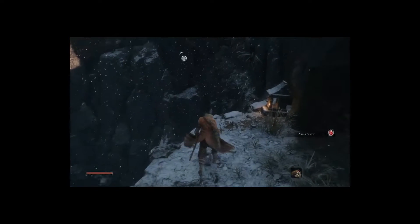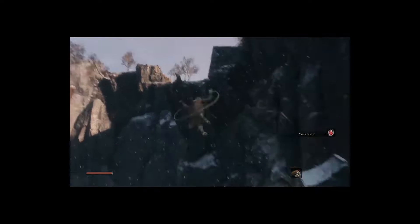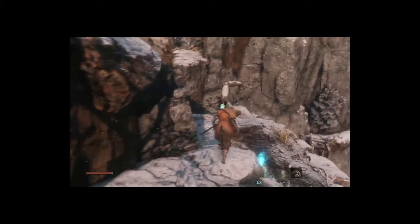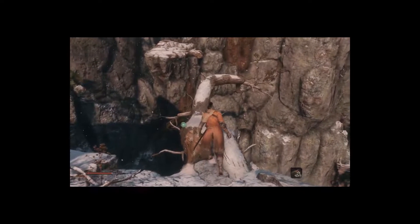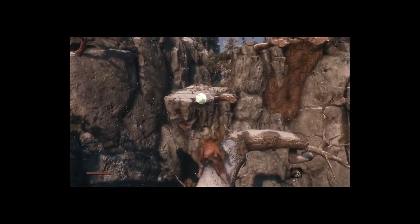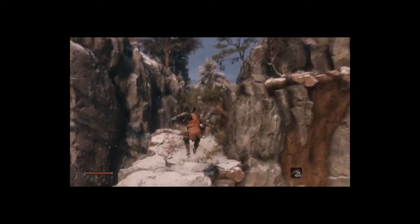First, a grapple point should be within a specified range based on the player's location. If it doesn't match that range, then it shouldn't be considered as a possible grappling point. Even if a grapple point is within that range, it should be the closest point to the player's point of view, and the angle between that point and the player should not exceed a certain angle. And finally, in order to grapple that particular point, the player must be within a specified grappling range.